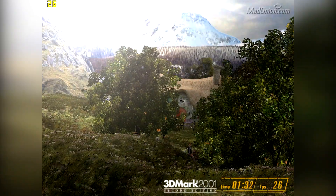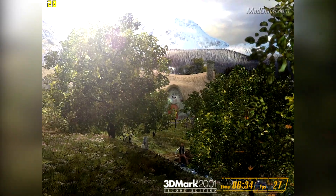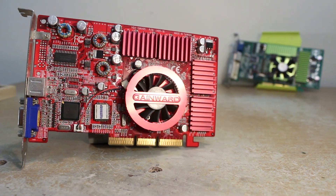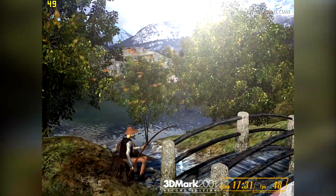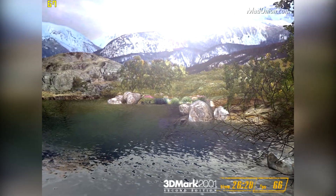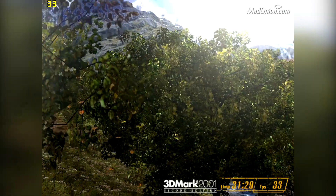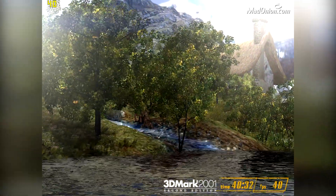Before we dive into the GeForce 3's specs and performance, let's get some perspective on the video card landscape leading up to its release. Nvidia had clear market dominance with their GeForce 2 product line — they had a GPU no matter how big or small your budget was. Other companies couldn't keep up, and the GeForce 2 cards loved to be overclocked for even more performance per dollar. One of the main appeals for going green was driver and game support. Nvidia was starting to work directly with game developers, making sure their cards worked to their best ability on the latest games, meaning release day performance was almost always good.